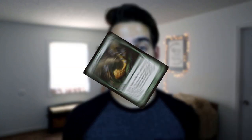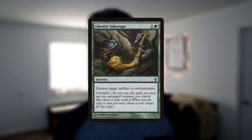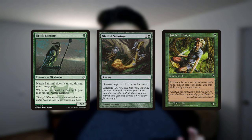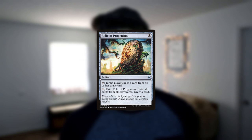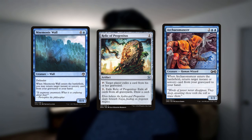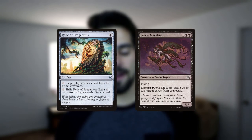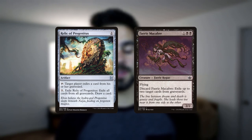4 copies of Gleeful Sabotage are going to help ensure a quick and decisive victory against any deck relying on artifacts or enchantments. The combination of Nettle Sentinels and Quirion Rangers means the Conspire cost is pretty much free — expect to completely hose decks with this card. 2 copies of Gutshot make sure that any Wellwishers or Essence Wardens get taken out. 3 copies of Relic of Progenitus help deal with any Graveyard decks and Mnemonic Wall or Archaeomancer loops. Or, if you'd like to save a few dollars, Faerie Macabres work great too and have the added benefit of being free and unexpected, but they don't replace themselves like Relic does.